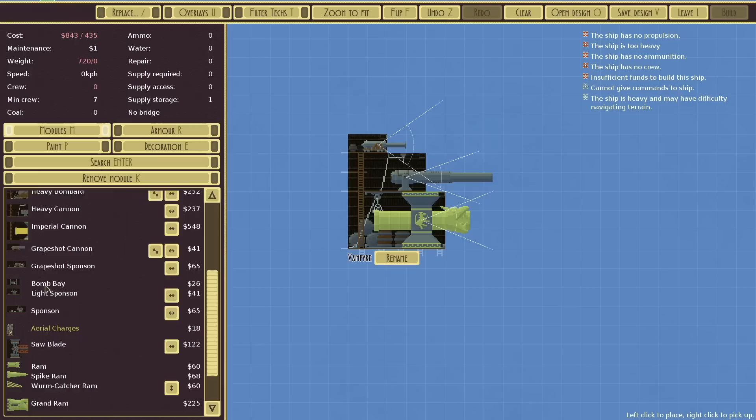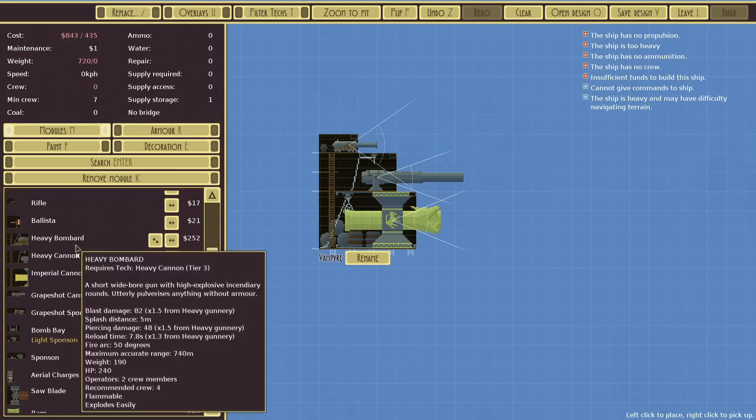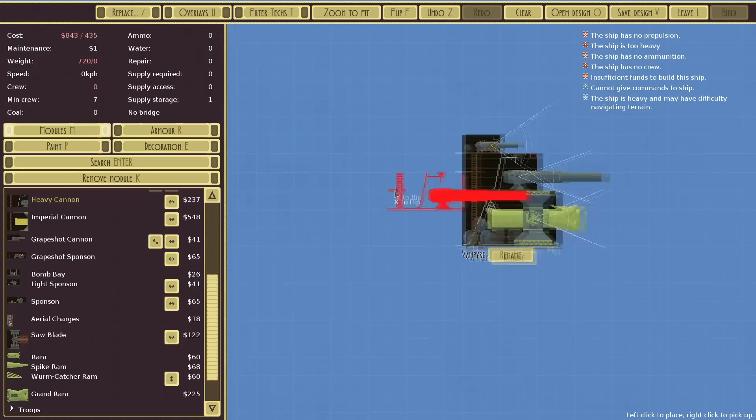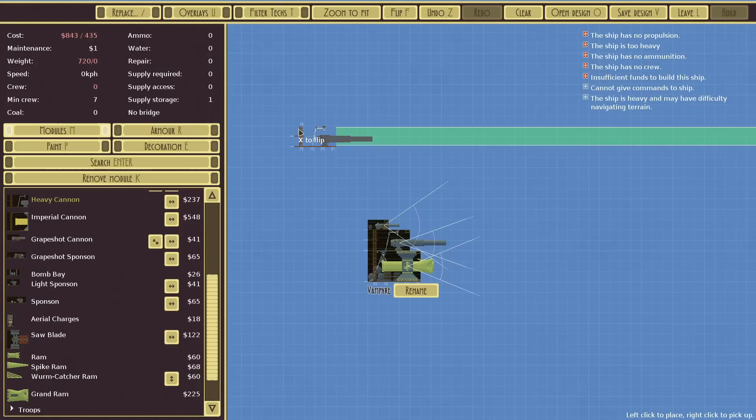We could have some anti-aircraft stuff like aerial charges, or things from research to fire upwards, but likely we'll go with something akin to the Imperial Cannon, maybe one heavy cannon, and then just a load of muskets and rifles for some very light defence. We'll make it quite large and quite heavily defended.